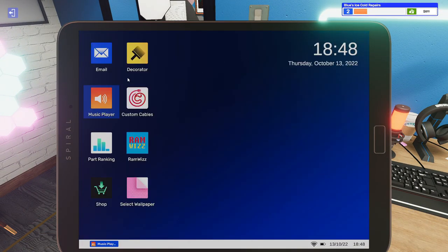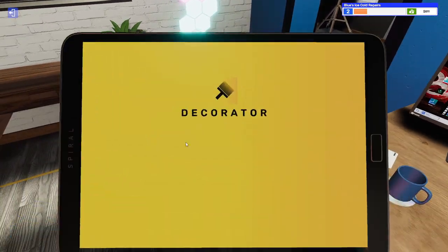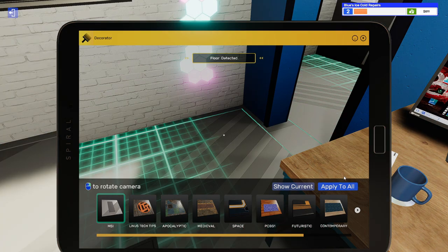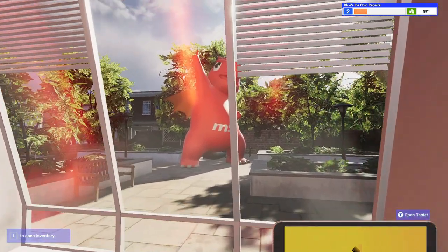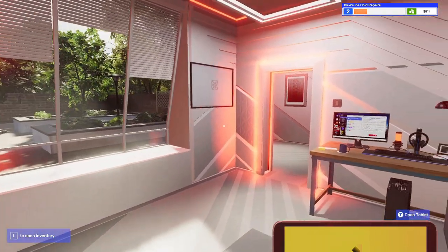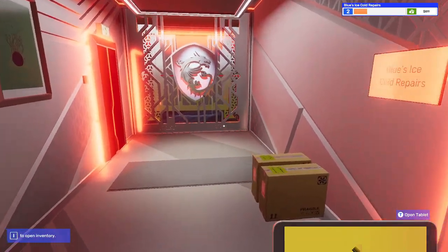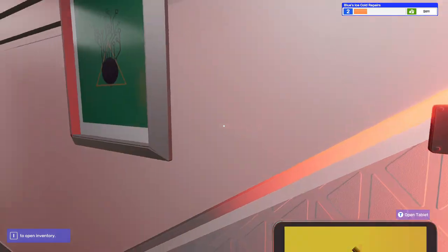Let's open up the decorator app. We're currently using the Linus Tech Tips theme — let's see how MSI looks. Wow, oh my god. This is beautiful. Linus, MSI might have you beat on this one. This is really, really cool.